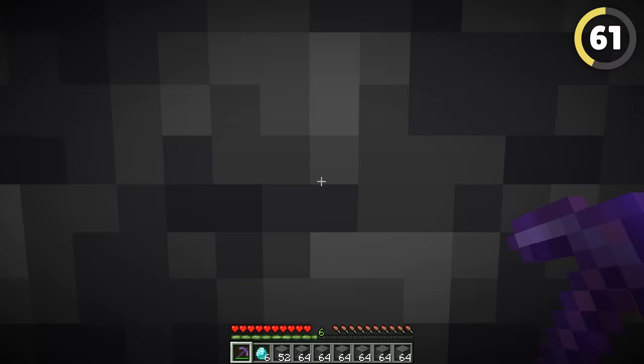It doesn't make a whole lot of sense, but amethyst clusters and geodes actually produce light. It's not a very bright light, but if you wanted to create a bar with ambient lighting, it actually works pretty well.